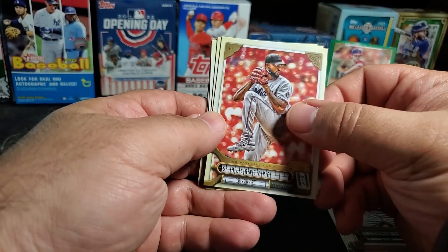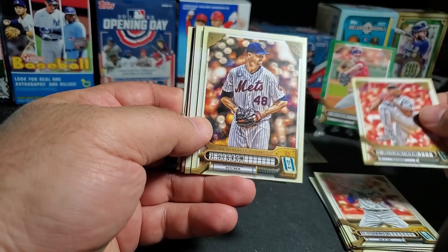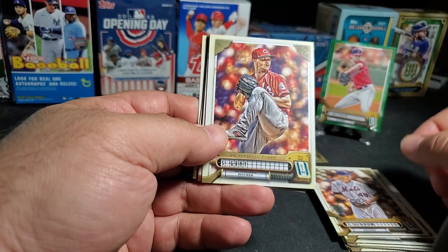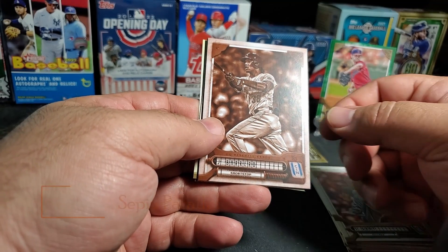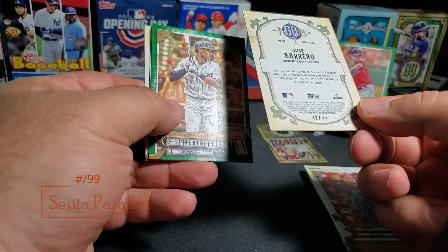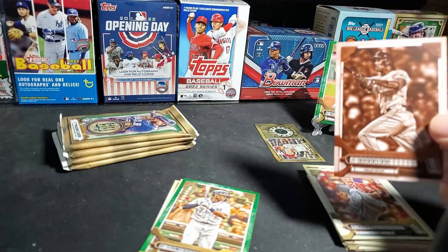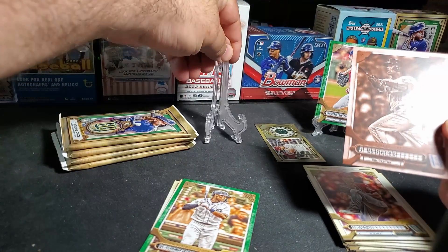Sergio Alcantara — I got a different card in here, this is a numbered card! Jacob DeGrom, Sonny Gray, and a Sepia Barrera — there we go, numbered out of 99. This box is better already. Not the best player but it's all right — Jose Barrera numbered out of 99, Sepia.